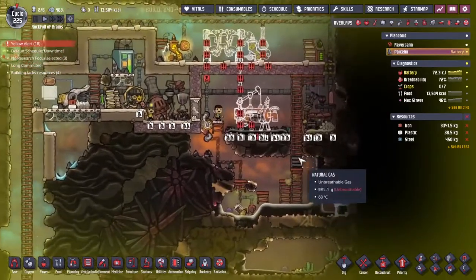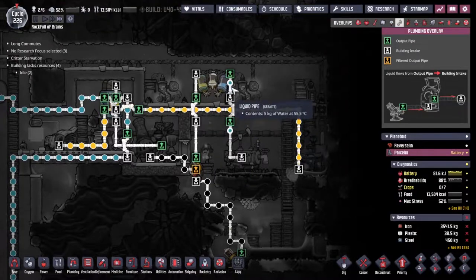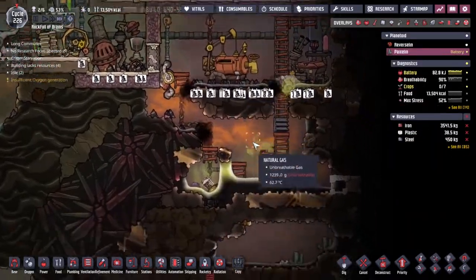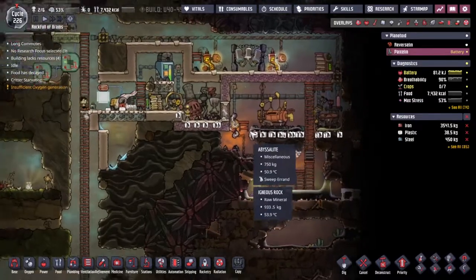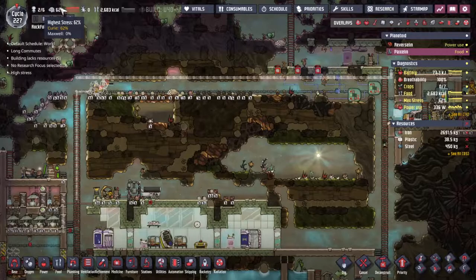Maxwell is dropping off some sand, the sand produces clean water, the clean water goes into the oil well, the oil well drops oil on the floor, the oil gets picked up by the pump and gets back into the system. What a beautiful self-enclosed system - I love this very very much.